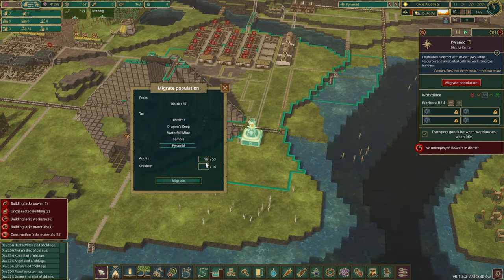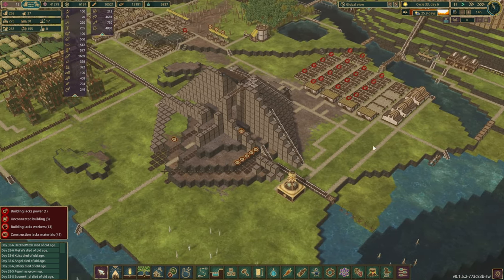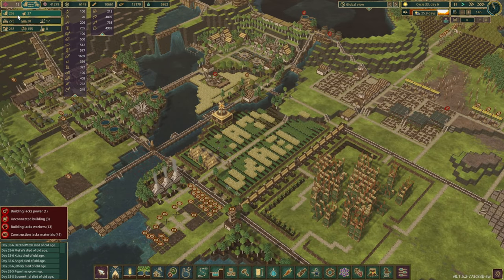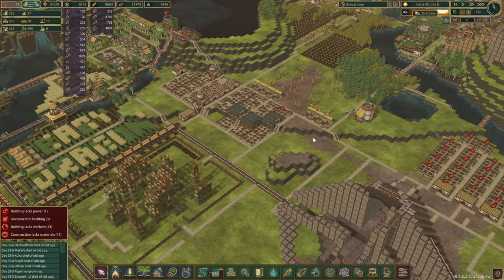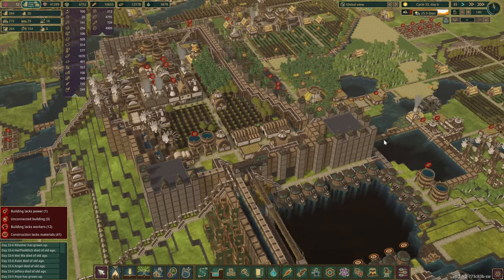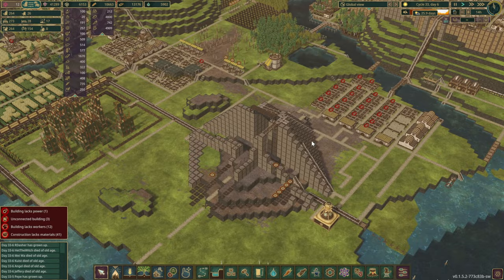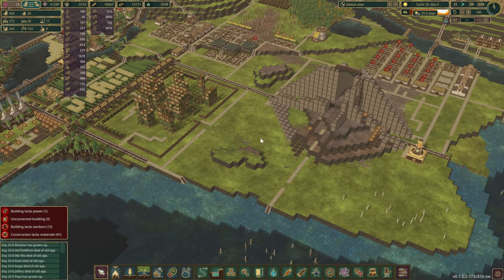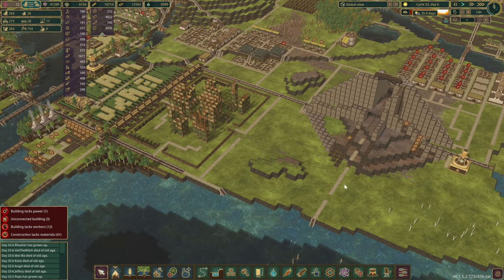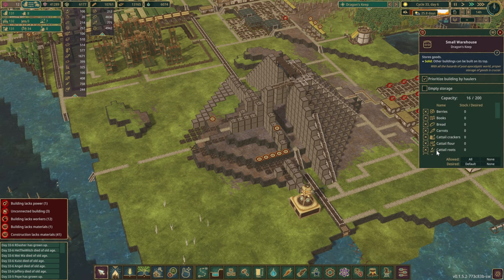We'll check the colony after we send about 10 beavers over — it's only 263 right now. One of our end goals will be to try and reach a thousand, which will be tough — not difficult to increase the population, but being able to play this game with such a high colony is probably going to be a challenge for the computer itself.